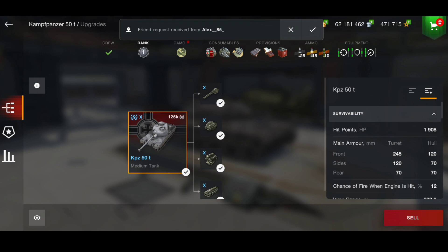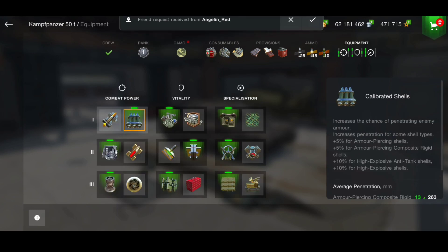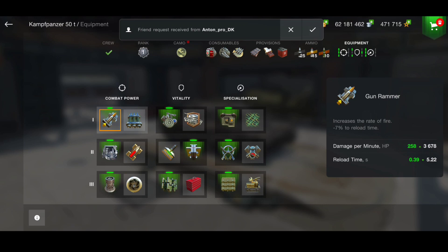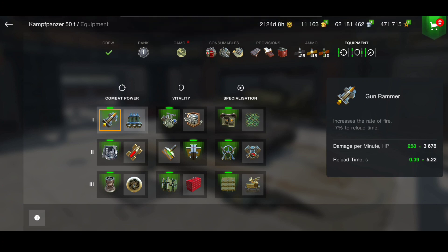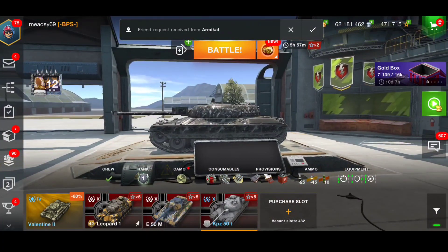Before they buffed the Leopard 1, this was the highest DPM medium tank at tier 10. I reckon it's a Leopard 1 on steroids. The Camp Panzer 50t plays like the Leopard 1 except it does have some turret armor — 245 millimeters on the turret and 120 on the hull. The DPM is 3,420, but running it with calibrated shells gives 330 HEAT pen. Without calibrated shells and running a rammer you're looking at almost 3,700 DPM, but I personally run it with calibrated shells.